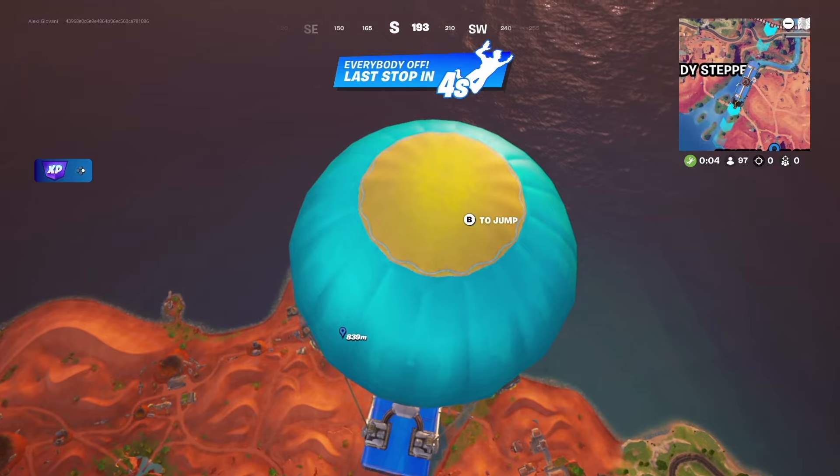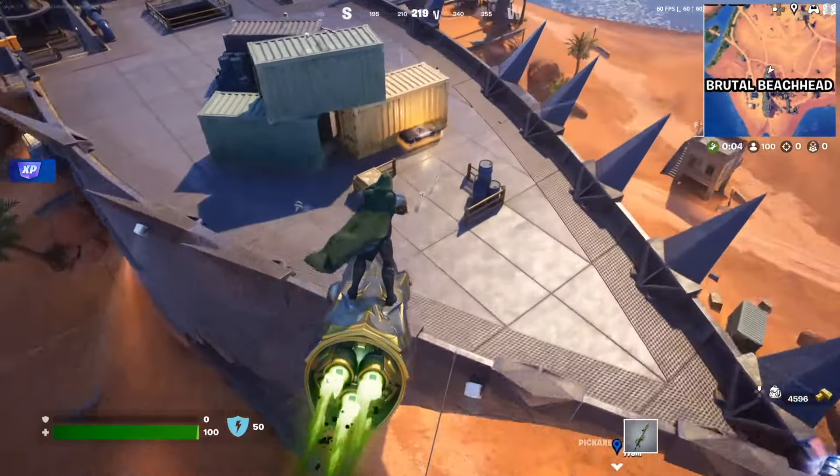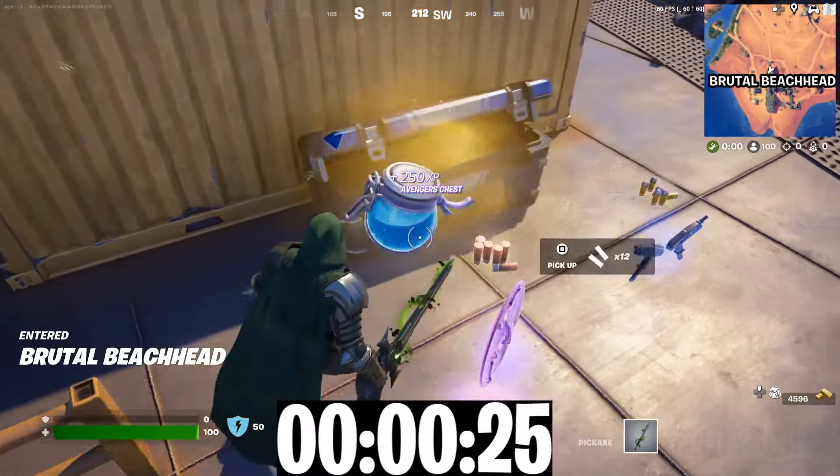Mark the map, jump off the battle bus and make your approach to the bow of the ship, which is the pointy end — I always get them confused. You should see the chest if it's there, otherwise make your way to chest number two.